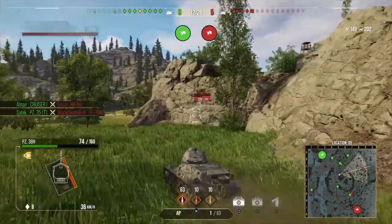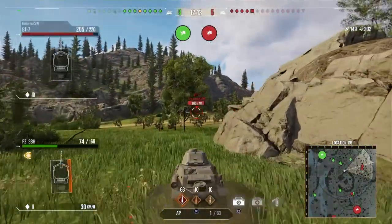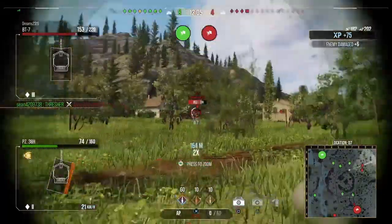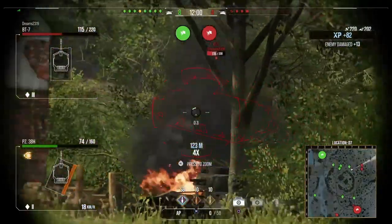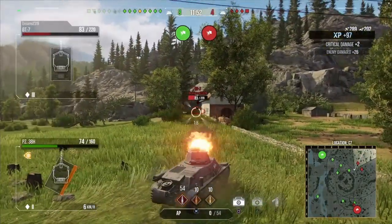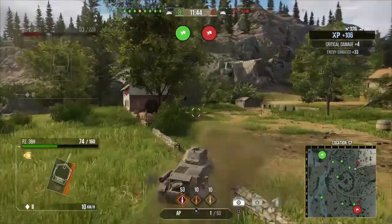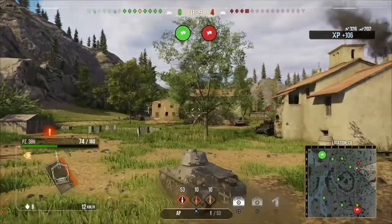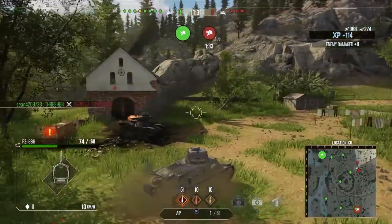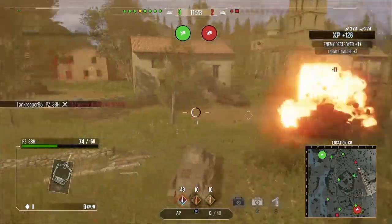We come over here to support our teammates because there's a BT-7 over here just shooting our teammates up. They did kill our artillery. We pin that shot on the move, some shots miss. We pin the BT-7, bounce a shot — don't know how that bounced — then pin the BT-7 again. He's getting into cover. A Stuard comes in — he didn't really do anything except destroy my tracks. I put one shot into him and fall back. We come around and kill the Stuard. Where's the BT-7 at?